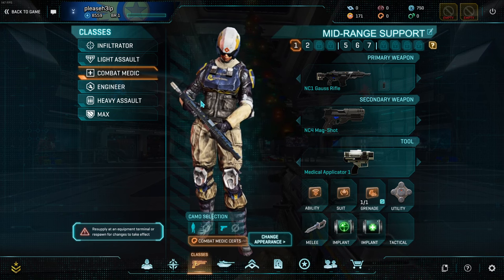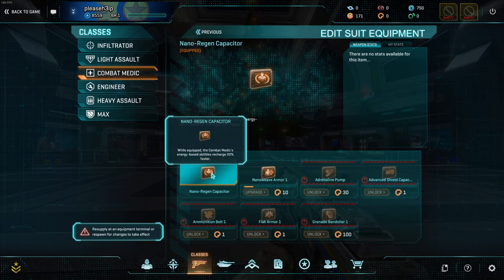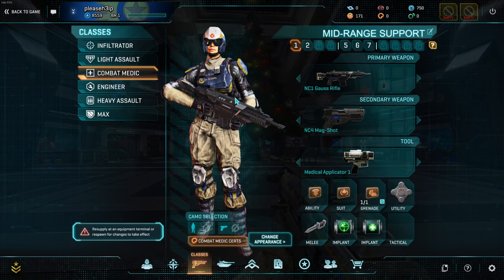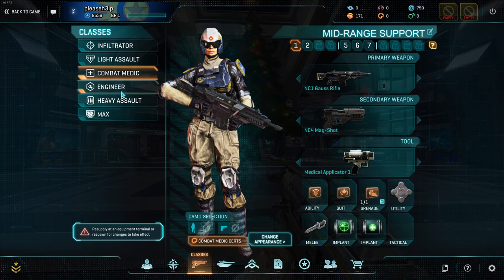See how simple this is? As a new player, you really just want to upgrade your main class ability and either go for advanced shield capacitor or stick with the default suit slot. It's really that easy. You don't actually need to spend a lot of certs in this game to get competitive, because a lot of getting competitive relies on gunplay, but your abilities will absolutely help you out.